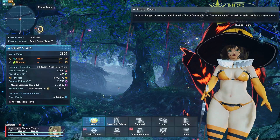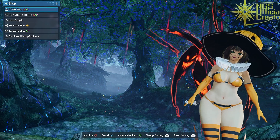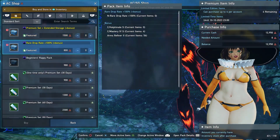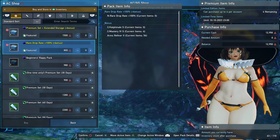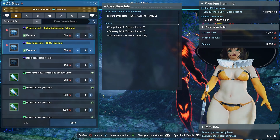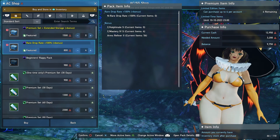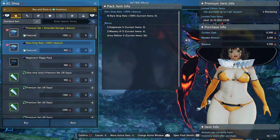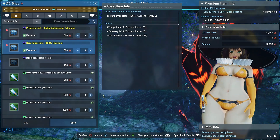If you're curious where to find these — in the game open your menu, go to Shop in the bottom right, then go to AC/SG Shop, then AC Shop. Right here you can see the two packages currently on sale. The top one you can only purchase once, but the Rare Drop Rate +100% bonus pack you can purchase up to four times, meaning you could get up to four Half Finale S and four Mastery 4 S as well as Arms Refiner 2s.